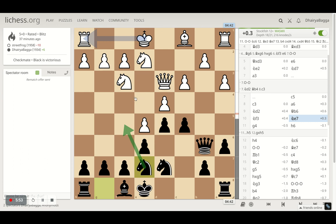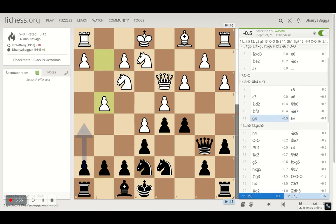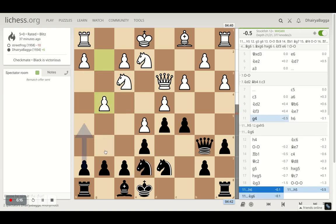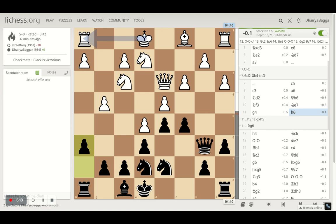The opponent saw that coming and plays g4 himself, preventing knight f5 and not letting me develop naturally. If I go to g6 with the knight, it's stuck there — I can't go to h4 or f4 because the opponent can take either way. So there's no point putting the knight there. I played h6 preventing a move like bishop to g5.